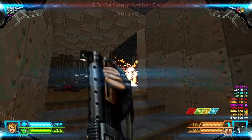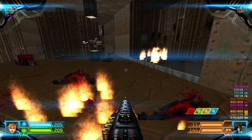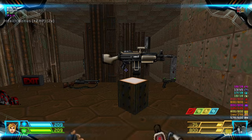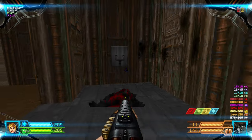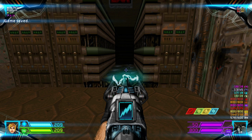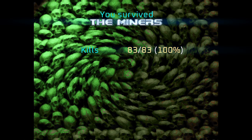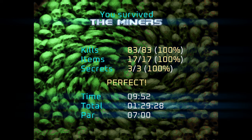As you approach here, there are some imps — that's all the enemies. Grab the health bonuses from here and here, and the final item, which is the light machine gun. Flip this switch to open the exit, and that's it — we're done. Map 17: The Miners. See you on map 18.